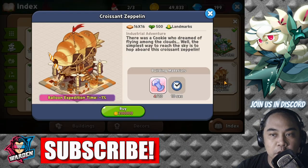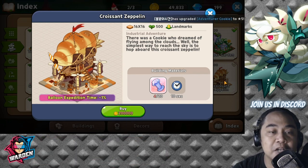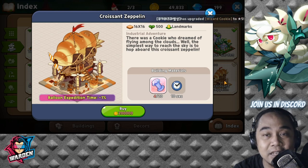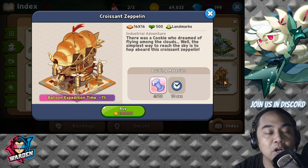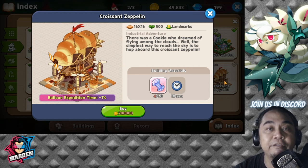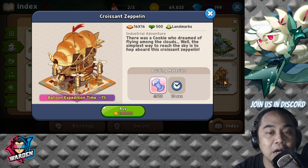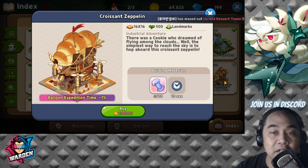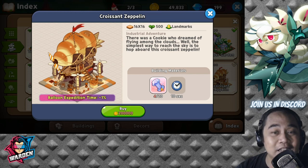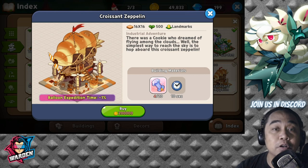Next would be the Croissant Zeppelin — it's a balloon expedition time reducer. This is not really one of the most important landmarks you should get. But if you do have the gold for this one or excess gold, it's only 200,000 gold, though you will still need materials to complete the construction of your Croissant Zeppelin.